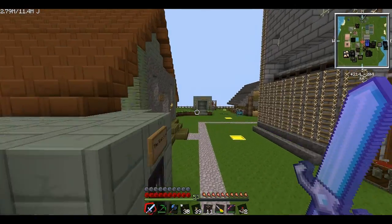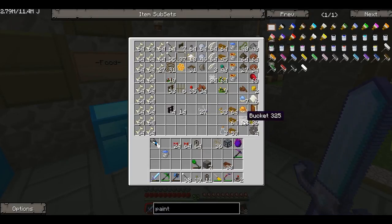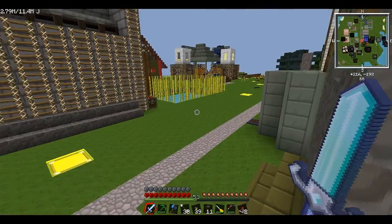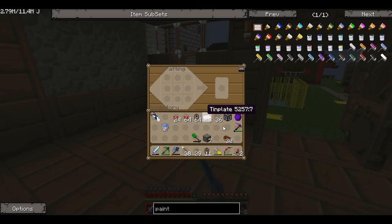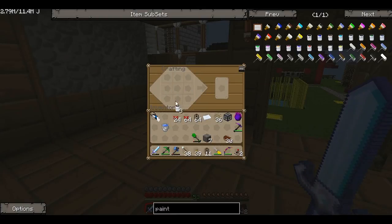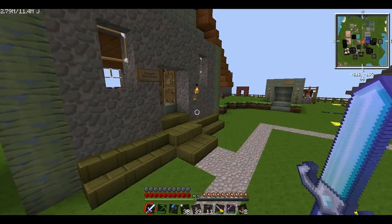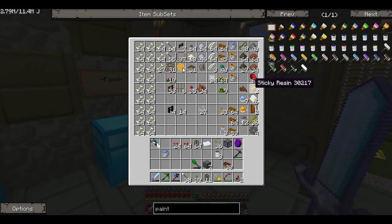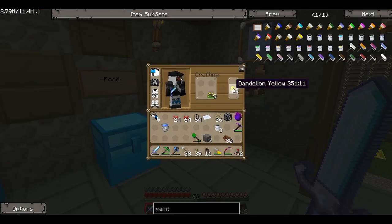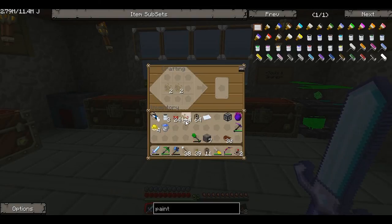We're going to need some flaxseeds — let's check if we've got any. I know you can grow flaxseeds to make string, which is interesting. We've got 36 — great! And also 12 buckets in here — how did I not notice that? Let's see how our tin is getting on to make the tin plates. It makes eight — fantastic! Let's go make a little paint can — it makes three paint cans. We need some dye. Let's get a yellow one and combine these with the flaxseeds — two yellow paint cans!